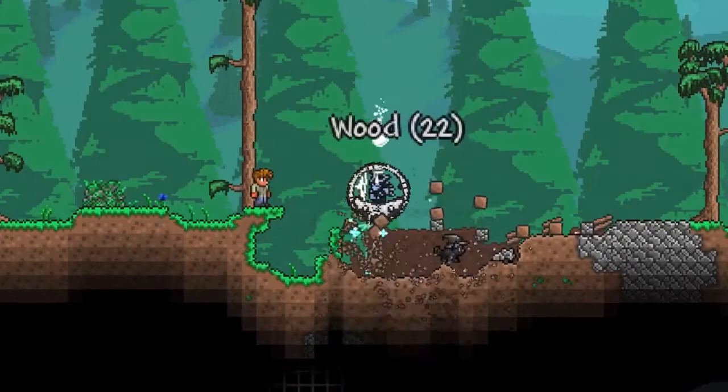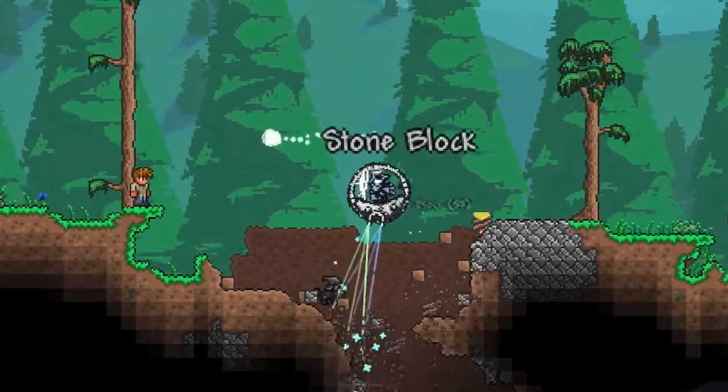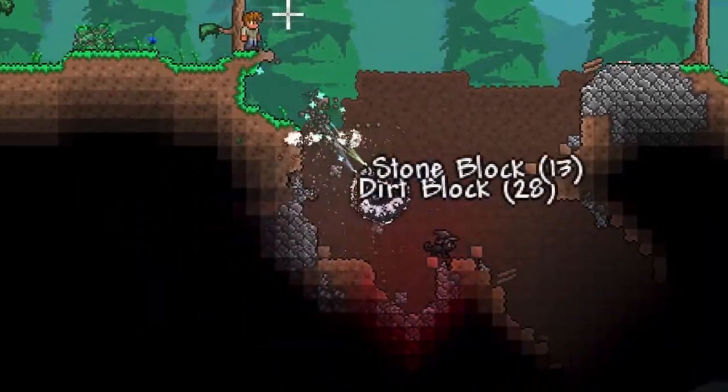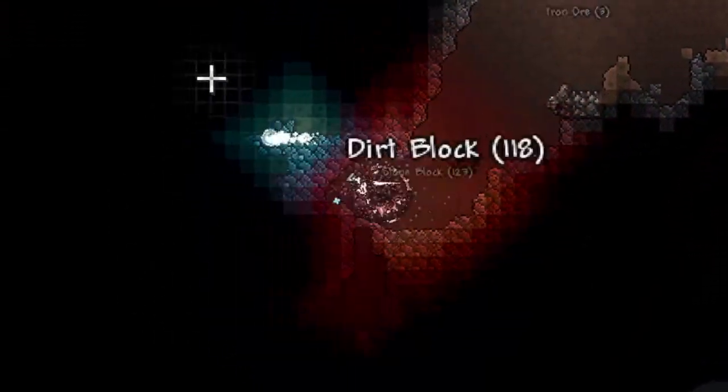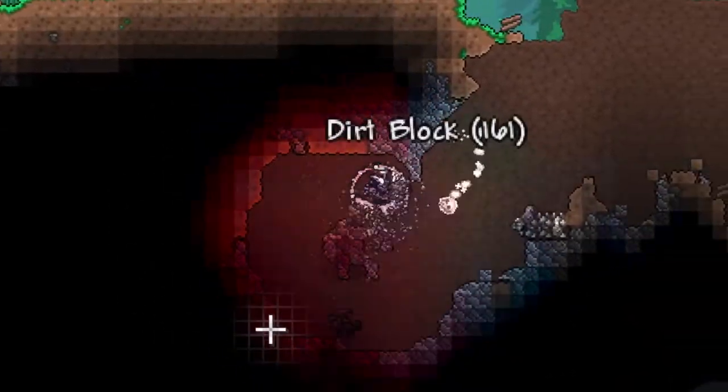This wouldn't be a complete guide to the Drill Containment Unit if I don't go over all of its stats. First of all, its pickaxe power — despite not being stated in-game — is at 210%, which is the same as the Picksaw. This basically means you are able to mine most, if not all, blocks in the game.